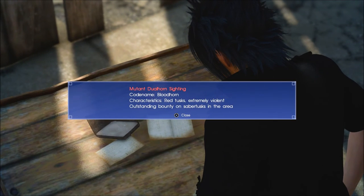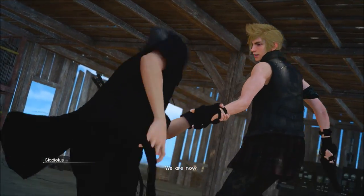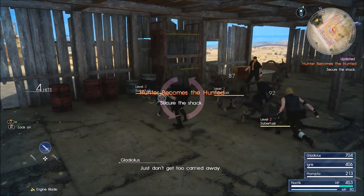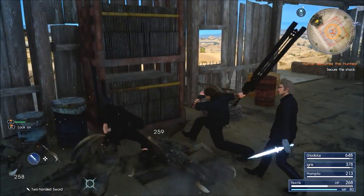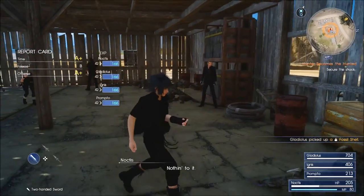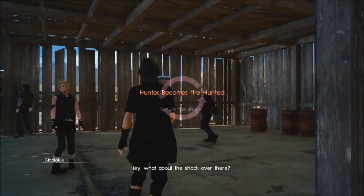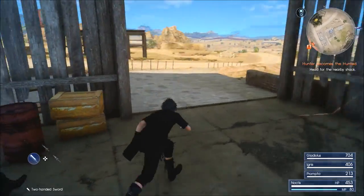That's really bad shadow quality right there - I see a lot of bumps and splotches of white light. Mutant dual horn sighting, codename Blood Horn - red tusks, extremely violent, outstanding bounty on saber tusks in the area. Oh boy. We spoke too soon. This weapon is neutral - oh shit - thanks, whoever saved me. This is strong against them. That was a close one - I think I almost died there. We got some good experience for that at least.